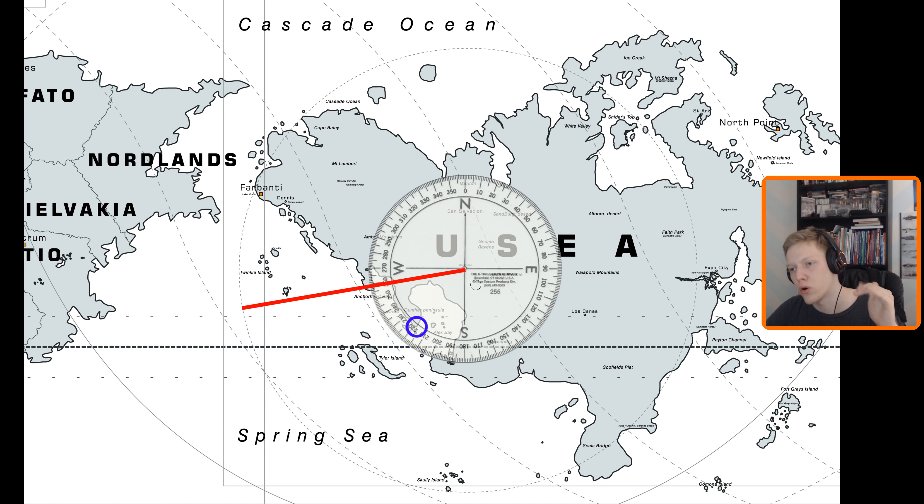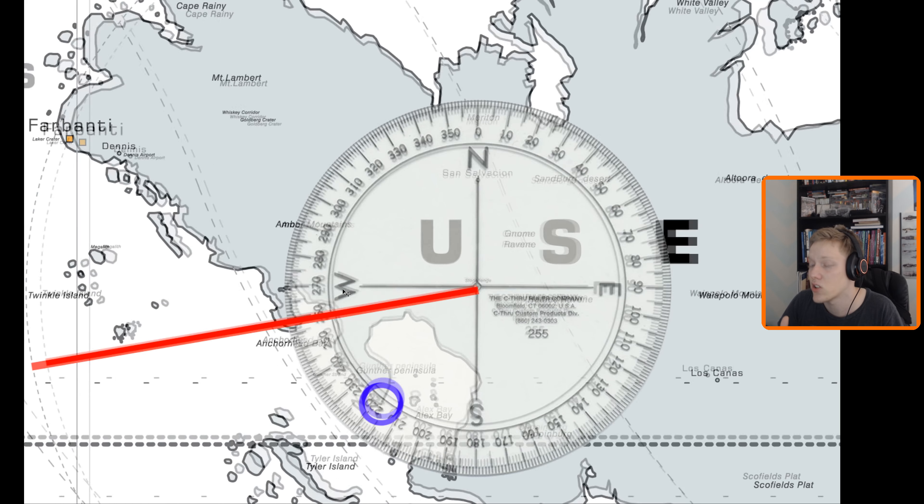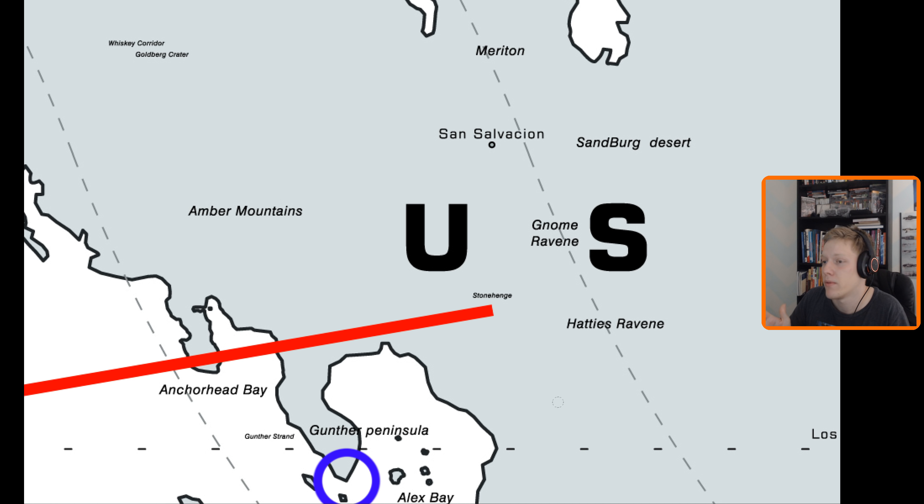So it's much more north than we were expecting relative to the International Space Elevator. The question that comes to mind is: what is Stonehenge firing at? I don't know, however there is something on the way which apparently is Anchorhead — Anchorhead Bay, not the city itself — there is an Anchorhead Harbor from Ace Combat 2, and maybe we're going to see it again. But what matters is Stonehenge is not firing on the Space Elevator, and that's the whole point of this video. Hope you guys enjoyed, and see you next time.